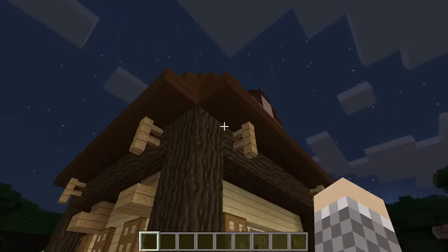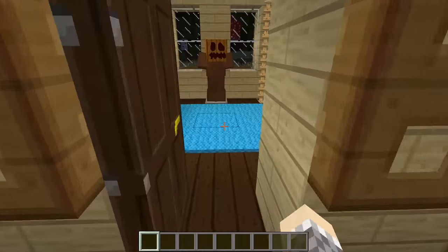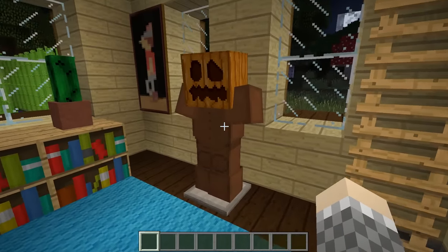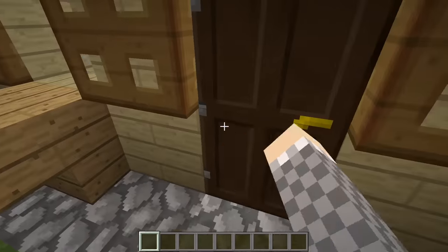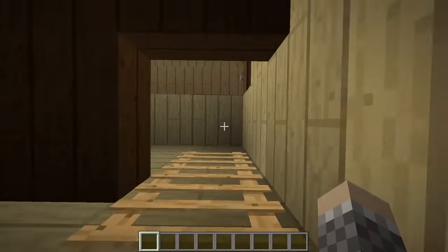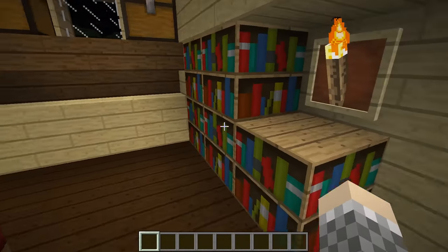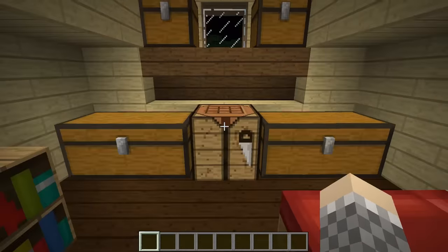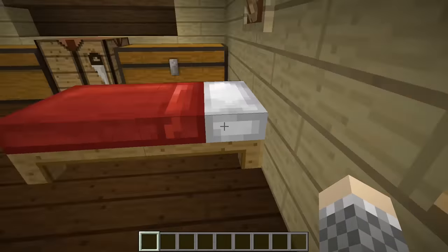I threw this house together in creative mode with bits and bobs for detail. It's a basic house with decorations and flowers — there's even a cactus growing over there. I made this little armor stand guy inside; sometimes you come in the door and you're like, oh hey, sorry man — but you're not real, you're just a pumpkin-headed thing. Upstairs we have a bedroom. The bookshelves are just for looks. The chests are for storage with stairs above them so you can still open them. There's a bed up here for respawning.